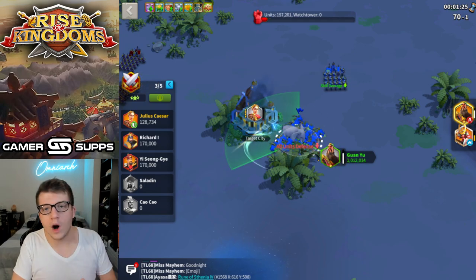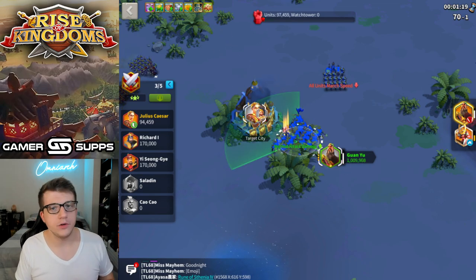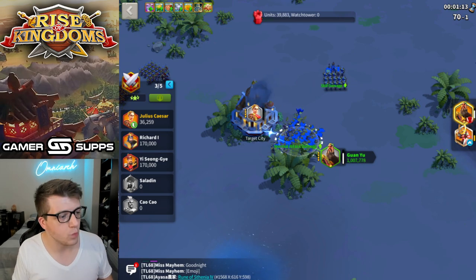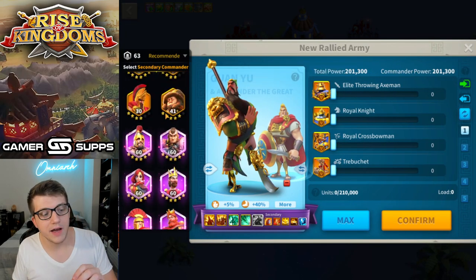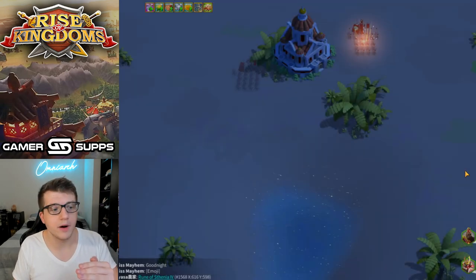For the Guan Yu / Sun Tzu averages: on average, the amount of units remaining was 1,009,971. Using all the same methods, the amount of units defeated per second was 14,538 units per second. So obviously, that's a bit of a drop-off.